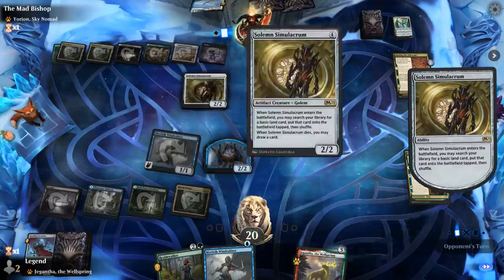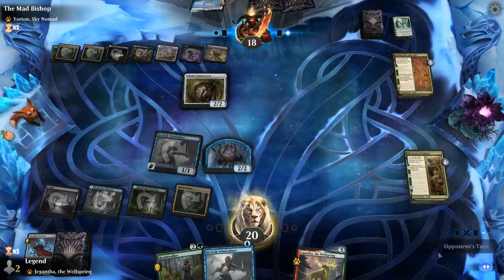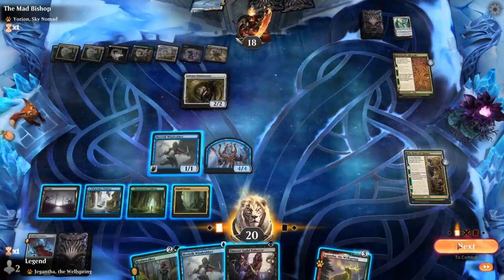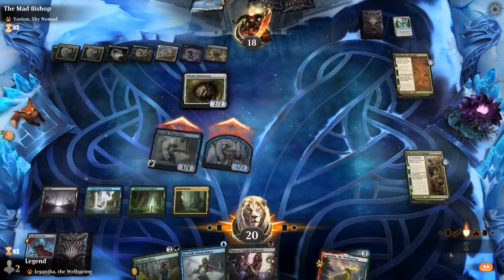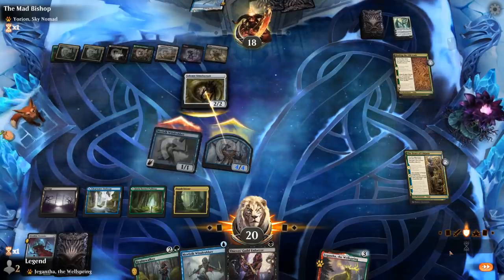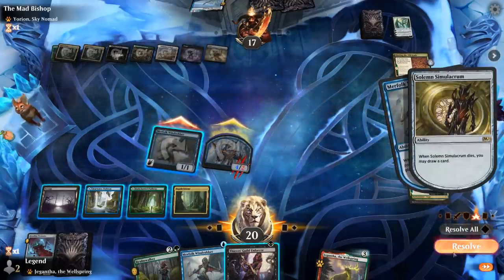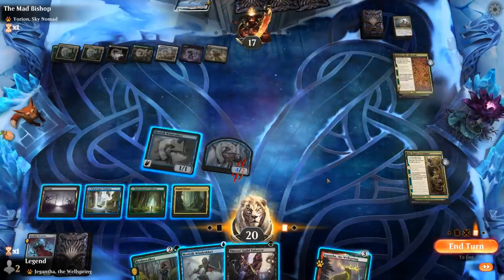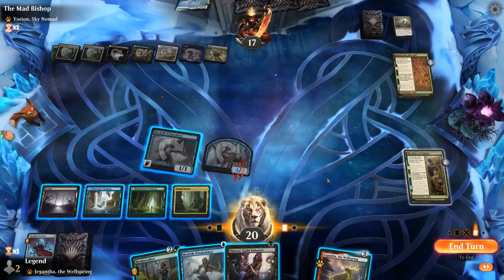We'll follow up with a Cultivator's Haven for a bit of ramp into a Solemn Simulacrum. We will be able to attack into it thanks to our second chapter. I probably need to keep up mana to potentially draw into a Drown in the Loch if the opponent has a big play like an Ugin or an Ultimatum.